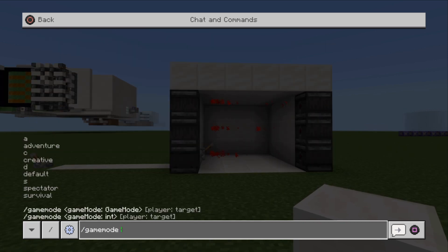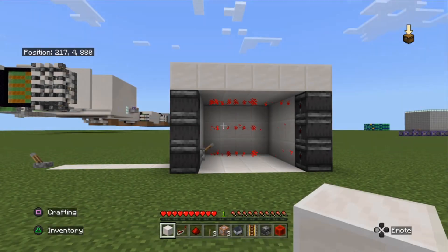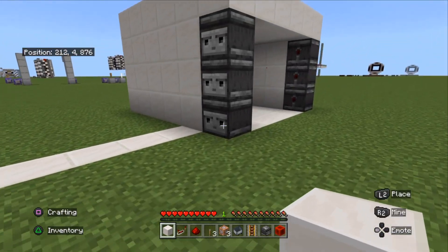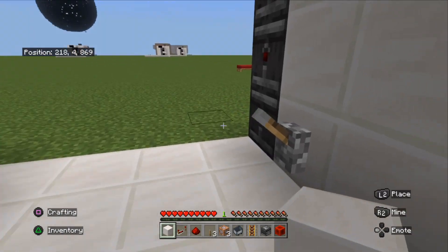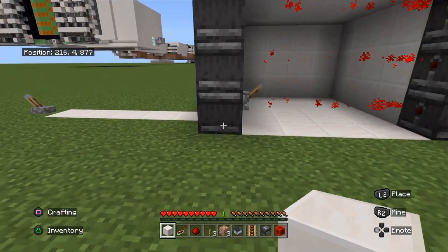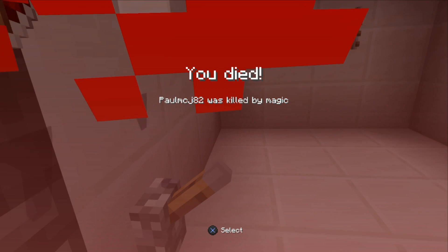I'll put ourselves into survival so I can show you how this works. I'll just switch it off quickly — if we go through there nothing will happen. But if we push this lever down and the lasers are running, and you walk through, we are instantly killed.